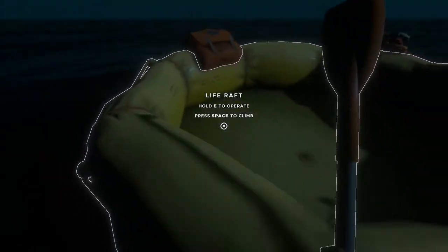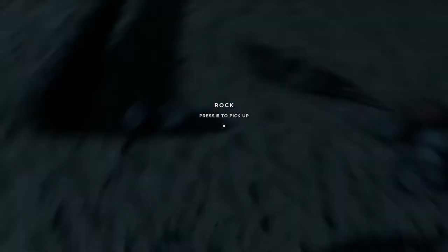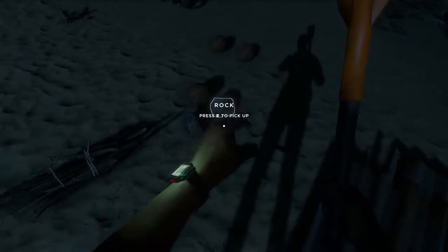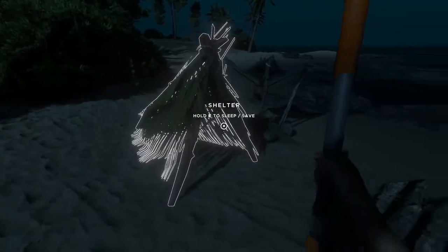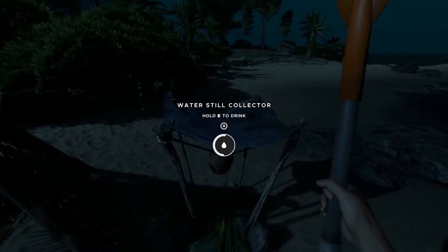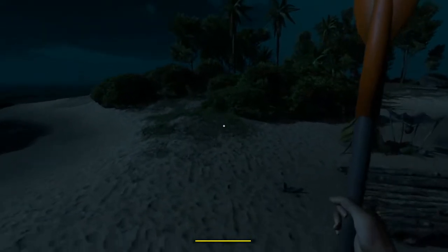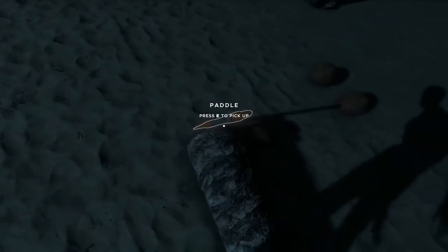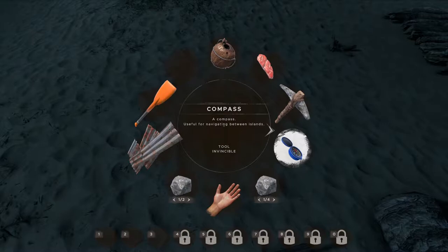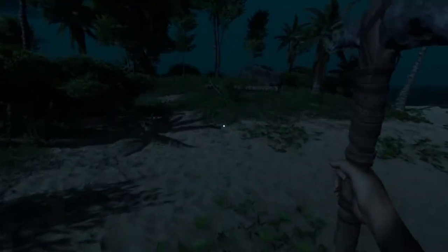Okay, here we are. My raft's on there. There are actually loads of rocks here — even better! There's also some corrugated scrap, a log, and some kindling — might as well take that. I'll have a quick drink while I'm here. We'll drop the log and paddle for now and fill up our inventory with rock, and if we've got space for anything else we'll pick it up.